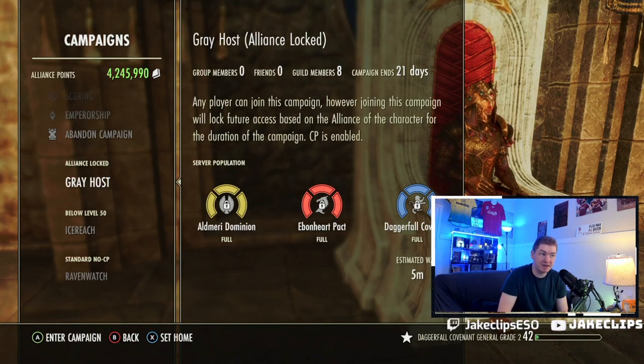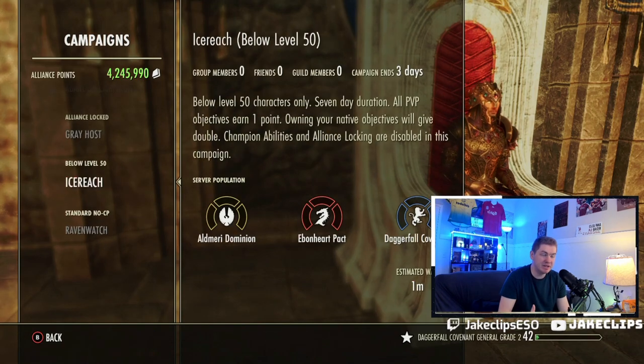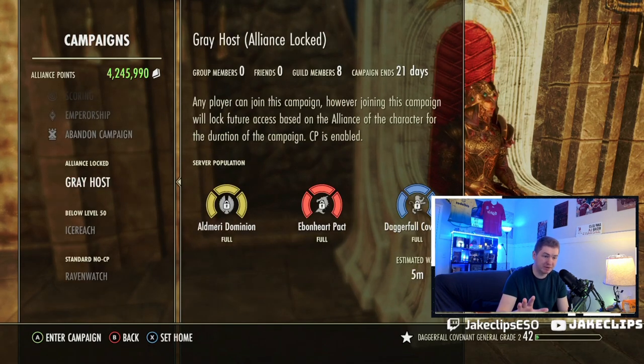If you have more free time, places like Gray Host can be better because there will be consistent PvP — you'll rarely have a period where there's no conflict. The biggest cons are people who do AP boosting and people who buy the Emperorship title; you're going to see more of those in CP-enabled campaigns because it's easier to boost there. So you may be running against people who are unfortunately cheating. That's the pros and cons to weigh when picking between these three main methods.